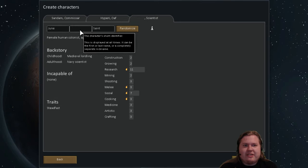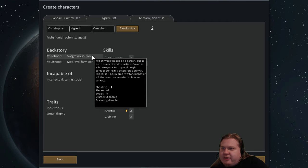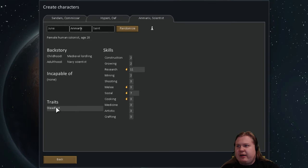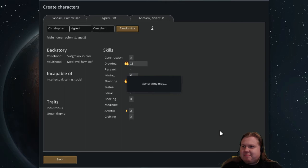I'll check in a second, Hippery. Let's see who's here — Anmerix was here, so Anmerix is gonna be our Lord Scientist. Hippery was industrious — working really fast with a green thumb, bad back, soldier, medieval farm background. Incapable of intellectual, caring, and social — just a worker drone. Navy scientist and a medieval lordling, minor noble. Productive hippie — yeah, just wants to grow things, take it easy, doesn't care about social interaction. Just his own hut in the middle of nowhere. Let's start that.